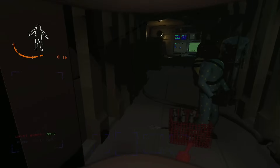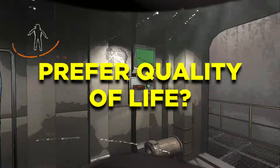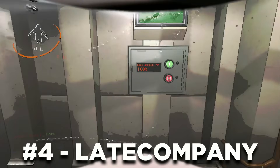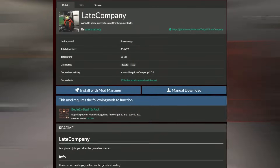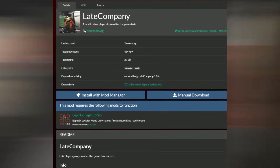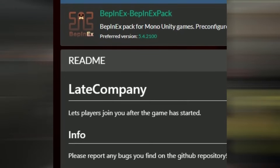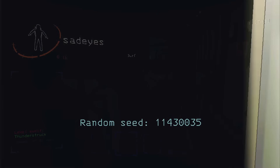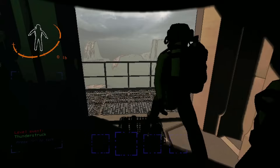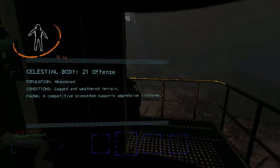Now, if suits aren't your cup of tea and you prefer something more focused on quality of life, Late Company is what you're looking for. This mod is pretty simple but really enhances the overall experience — it allows players to join your lobby even when the game has already started. No more waiting in your ship for that one missing person; you can land on the moon solo or with a team and someone else can join midway to fill that empty slot. A pretty popular mod, and I can clearly see why.